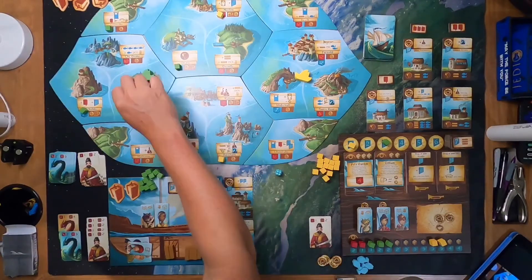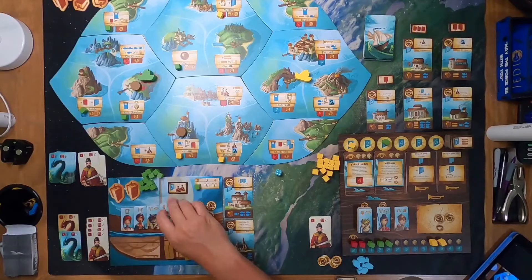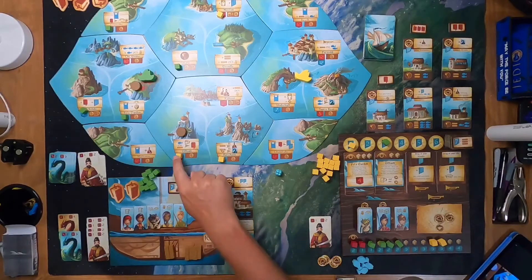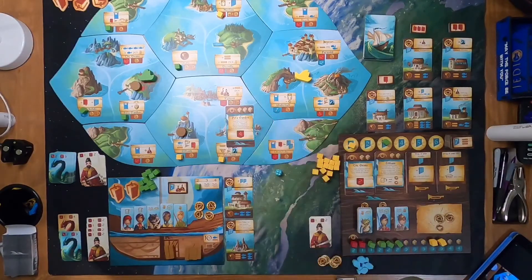We finished up with an AI turn, so it's going to be my turn. We're going over to Fell's Garden — I own Fell's Garden so I don't need to pay to enter. I'm going to rest everyone and place an influence cube down. Now I can do two, four, six, seven, eight — I need one more to be able to come down here and take Zillum from the other player. While I'm here I'm also going to do the event.